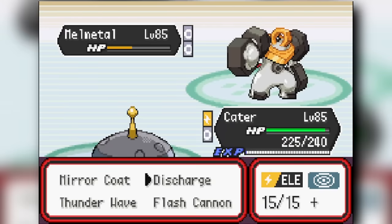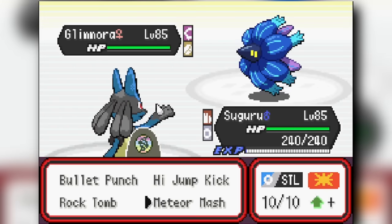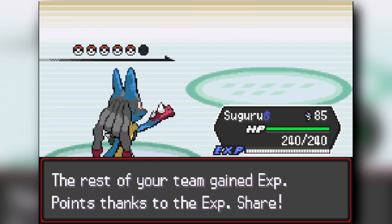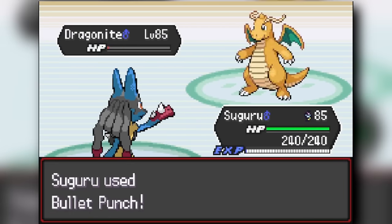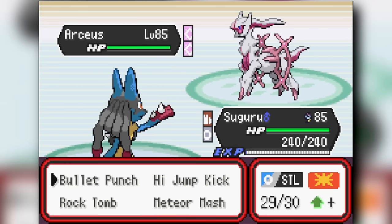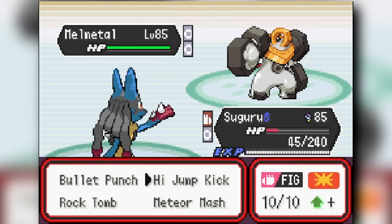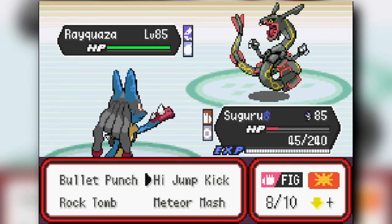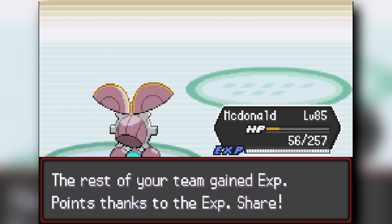We lose against Lance on the first attempt. On the restart, I lead Mega Lucario and go for Meteor Mash to get an Attack boost — he sets up Stealth Rocks and two layers of Toxic Spikes. I get another Attack boost with a second Meteor Mash when he switches to Dragonite, then Bullet Punch knocks it out. His Rayquaza is in the back but he won't send it out — instead he sends Raichu, which I Bullet Punch down to red HP and knock out. His Melmetal comes out and I use High Jump Kick to knock it out. He still won't send Rayquaza — he sends Primal Kyogre, which I one-shot with High Jump Kick. Finally Mega Rayquaza comes out, outspeeds me, and knocks me out — but Magearna uses Flutter Cannon to finish it. We beat Lance in record time.